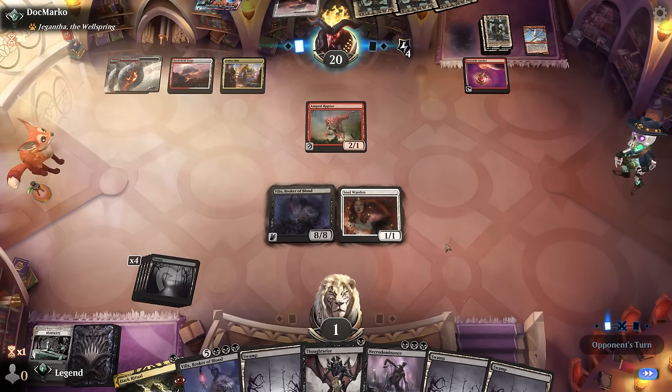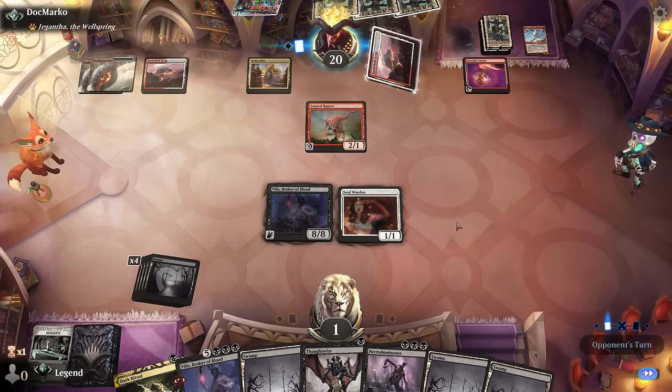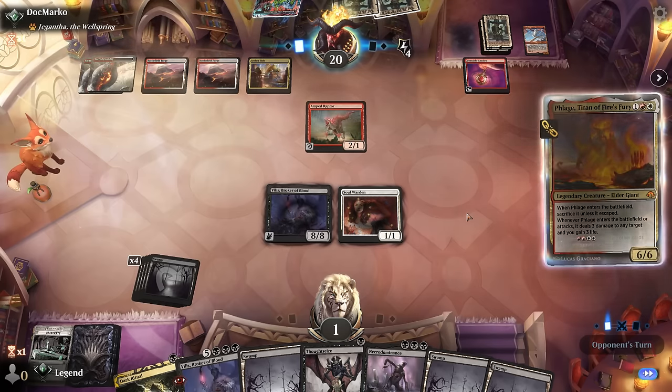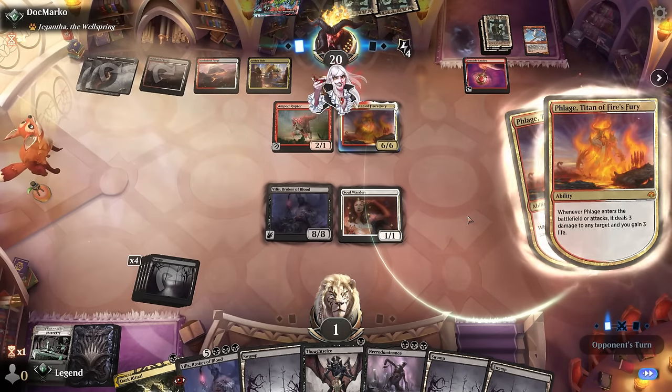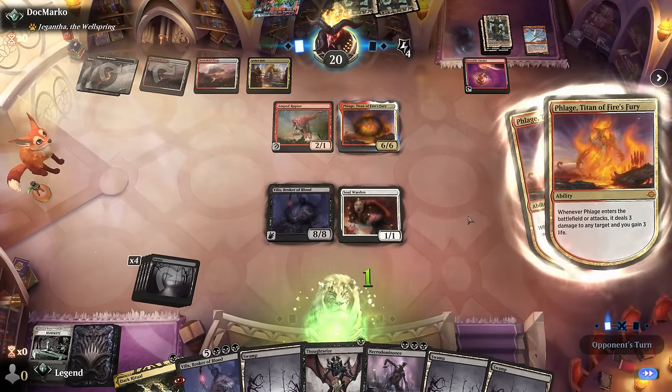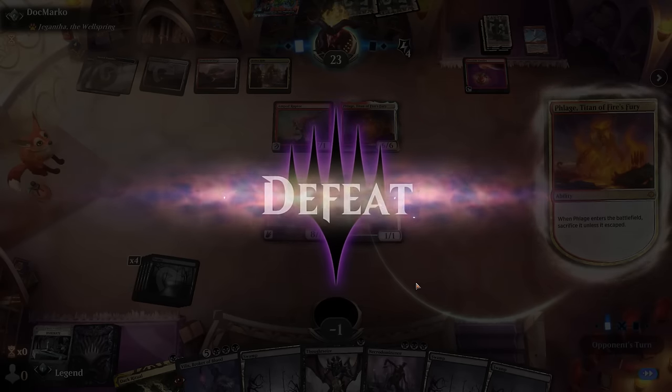Hope they find another land with Amulet — if they play a creature at least we gain life. Flare — yeah, three damage, so we gain one but lose three. Sadly we don't get to see the cards off Villas before the game's over. On to the next one.